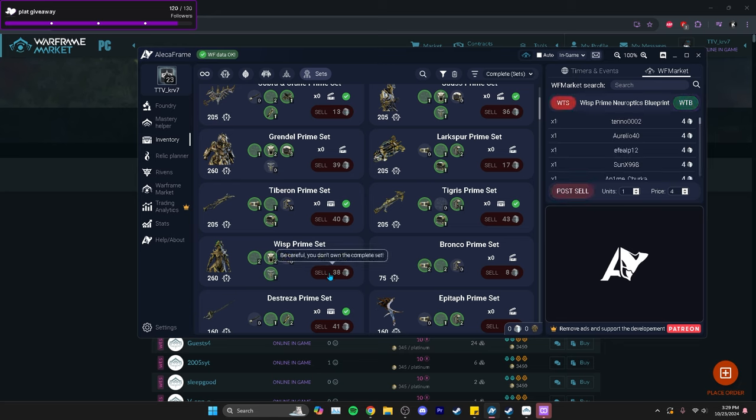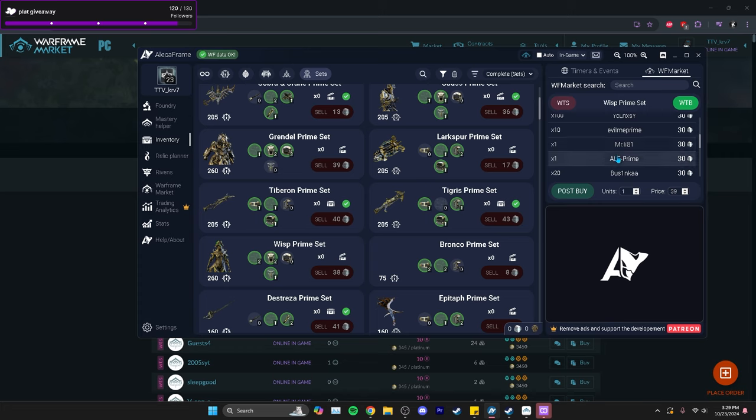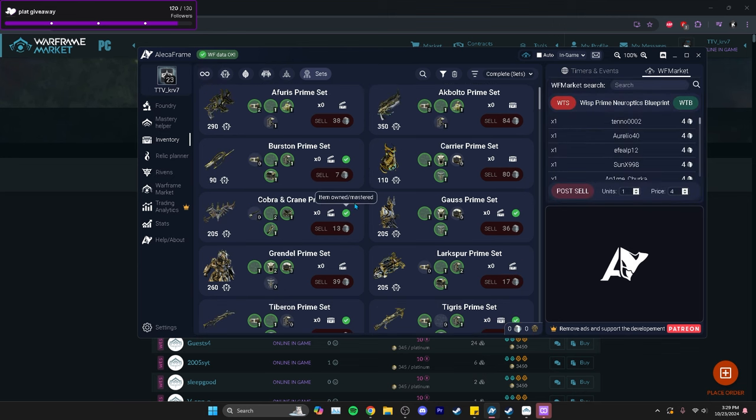For example, with Wisp Prime the Neuroptics is selling for four plat and the set is selling for 36 plat — so you can definitely make profit there. I'm probably actually going to buy them for the four plat myself. That is basically the buying and reselling strategy.